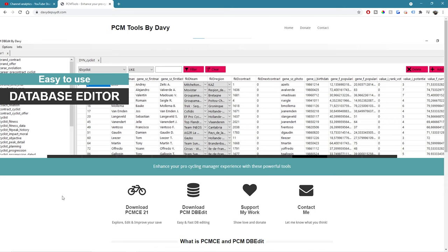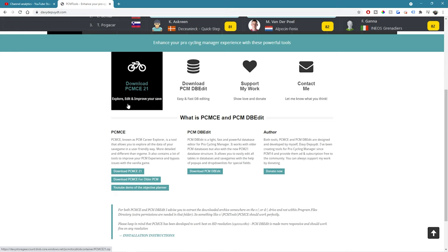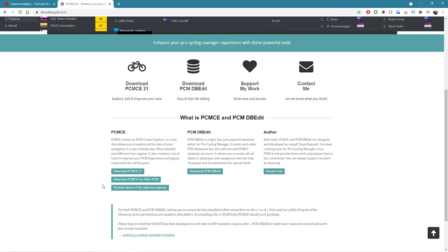First, head to the site, scroll down and download the PCM Career Explorer if you don't have it installed on your machine already. There are some installation instructions just below, but essentially all you need to do is drag the files you've downloaded to a programs folder on your PC.